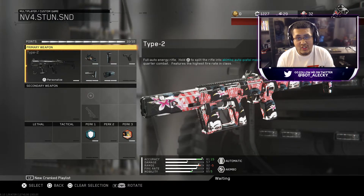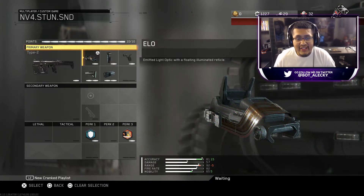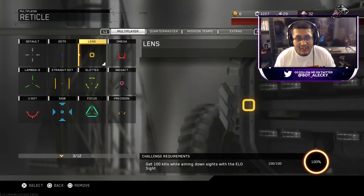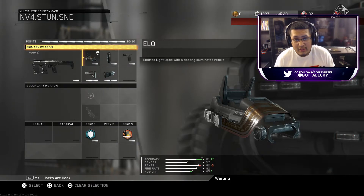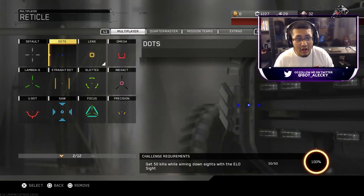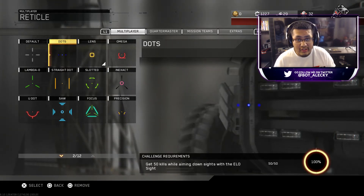What I'm going to be using in this class is obviously the Type 2, and with this Type 2 I'm rocking the ELO sight. Within the ELO sight, I'm using this type of lens. A lot of people use dots — I use this lens, it helps me out. You can probably do better with the dots or the lens, whatever you guys prefer. Make sure you use what works for you.